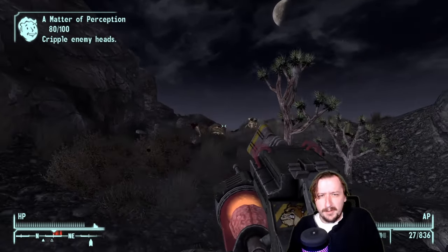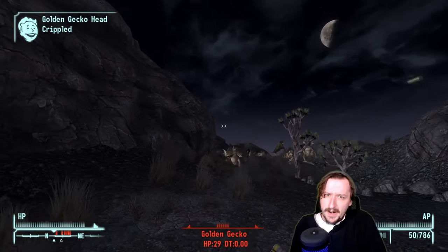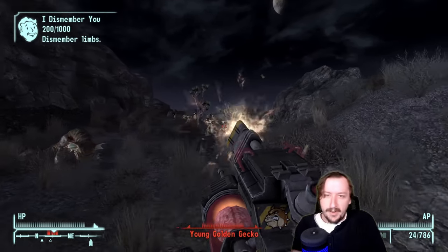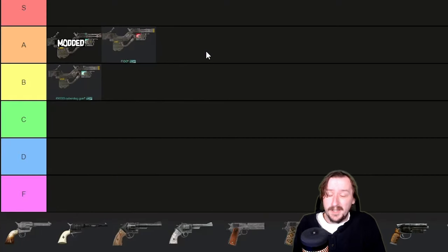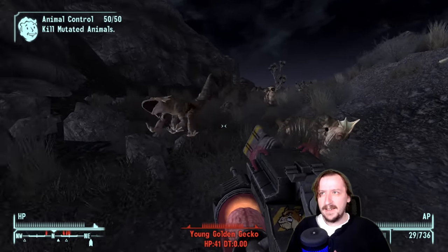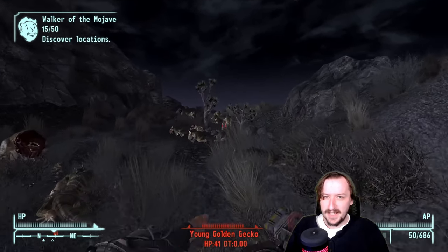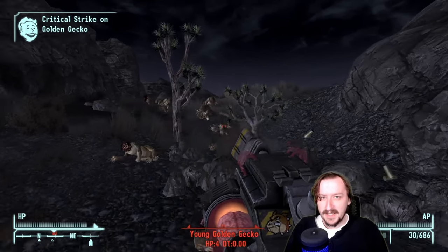Fido isn't necessarily better than the modified K9000, but it fires a completely different round, which is useful if you want to carry both and burn through excess .357 or .44 Magnum. I'd also put Fido into A tier — it's a pretty decent weapon overall. I don't use the K9000 guns very often — they're kind of heavy and awkward, and they use bullets I normally use in other weapons. But if you have an excess of those rounds, they can be pretty decent.